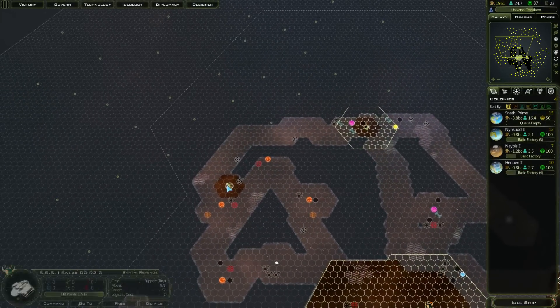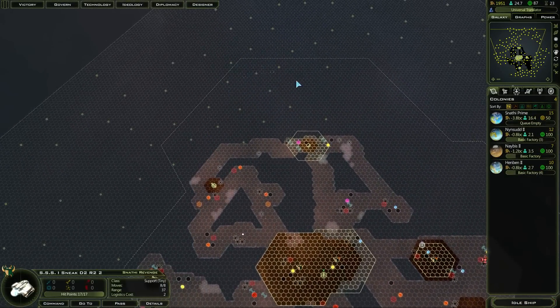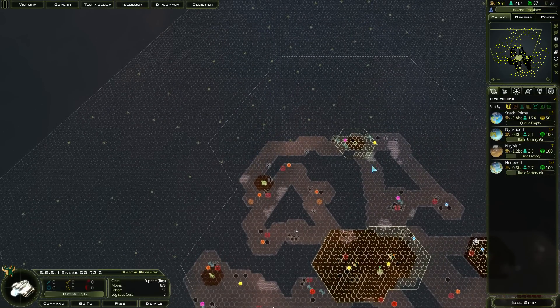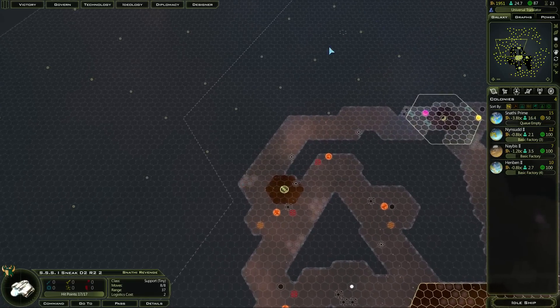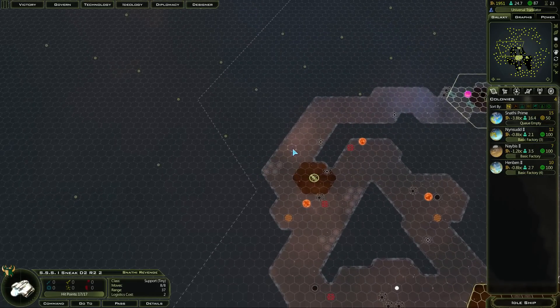That should increase my range significantly, hopefully. I can certainly get to those planets now, so that's a big help. If I can colonise something in that area it will extend my range even more — I should be able to colonise something there, surely. Let's come over here with this scout ship.